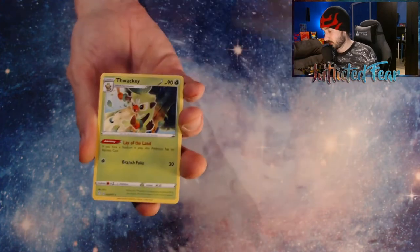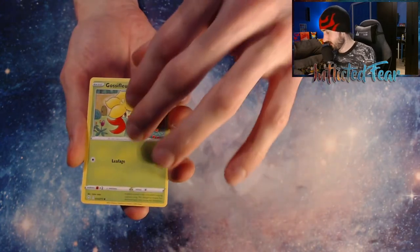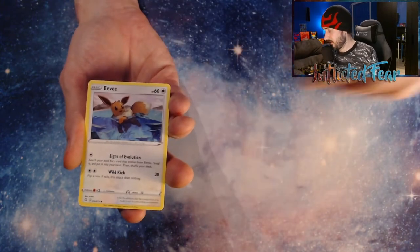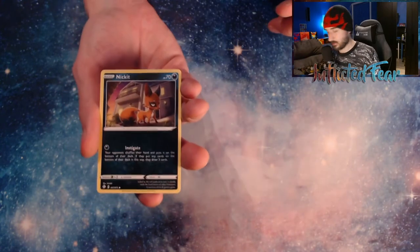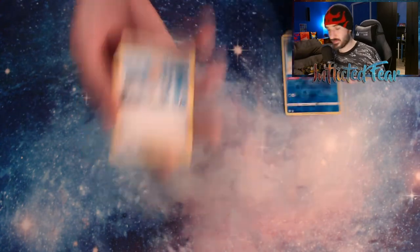We have Energy, Thwacky, Gym Trainer, Float Cell, a Gossifleur, Packney, Chewtle, an Eevee, and a Nickit. And we're gonna have a Baby Shiny behind it... And a Manaphy Reverse. Darn it. And a Professor's Research.